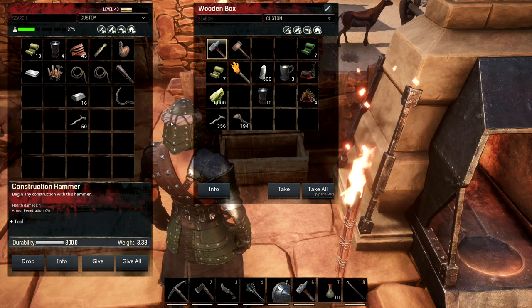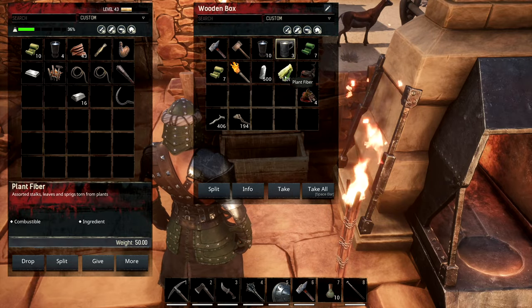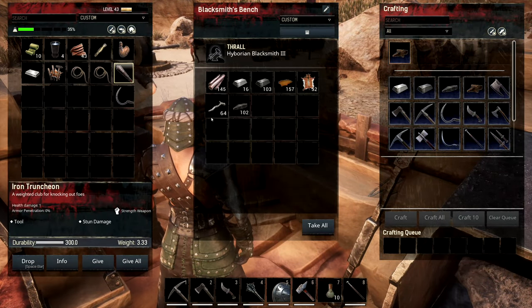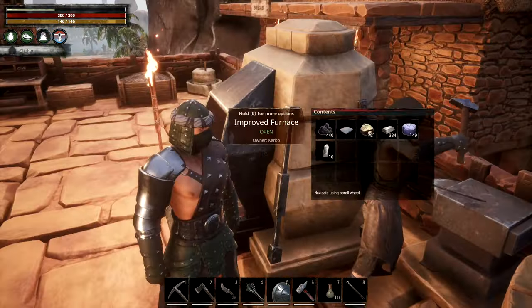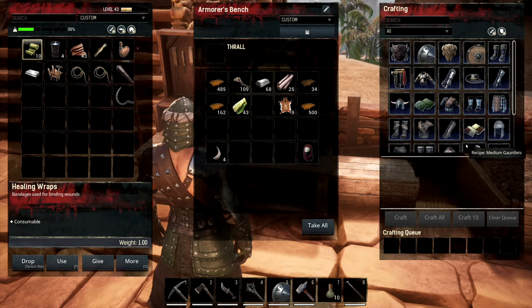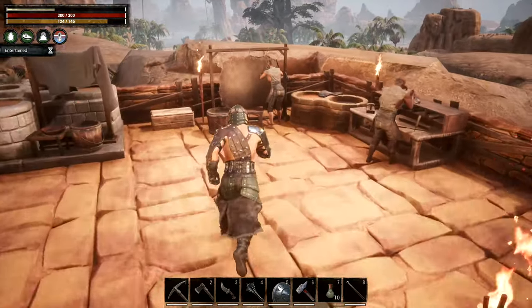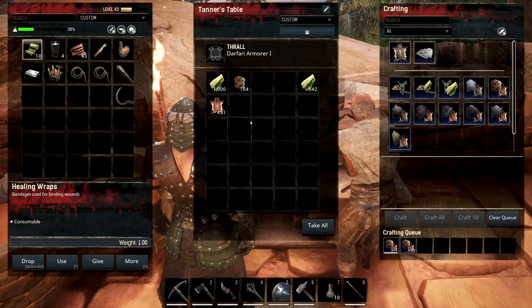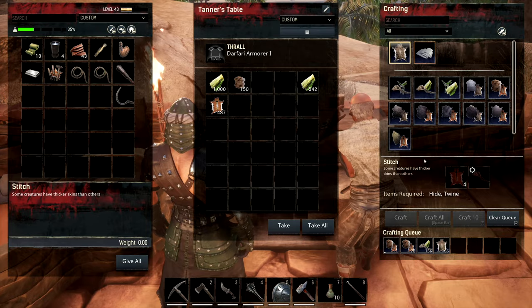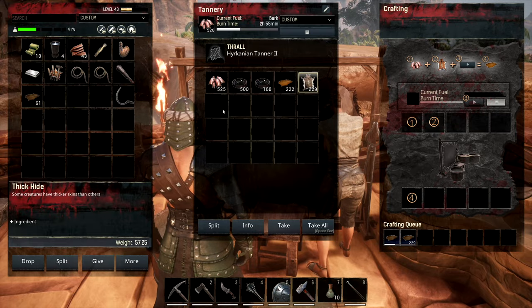Today's episode we're just kind of doing stuff around the base - there's so much to do in this game, I'm loving it. So much to do, so much to learn. I saw I can make purified water at my stove now. The tanner's got 34 leather. I'm telling the armorer to make thick hides from those to get a little bit more thick leather.